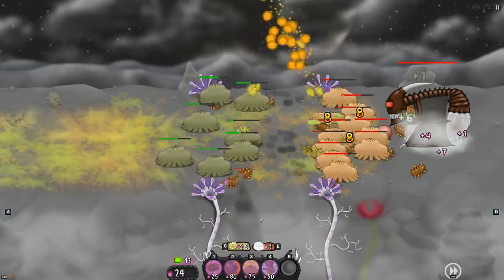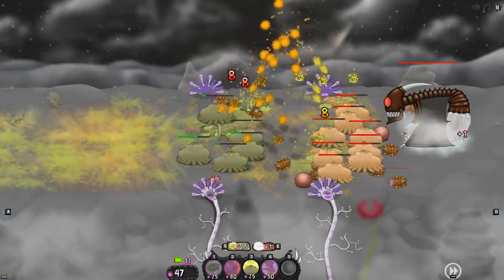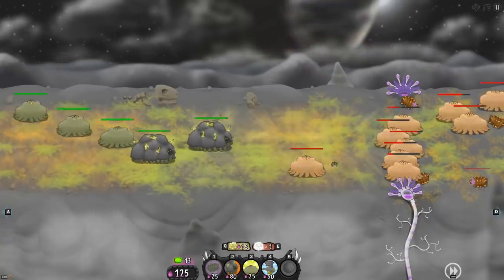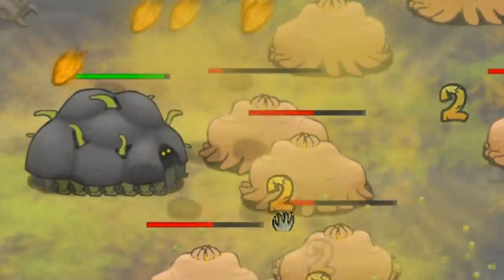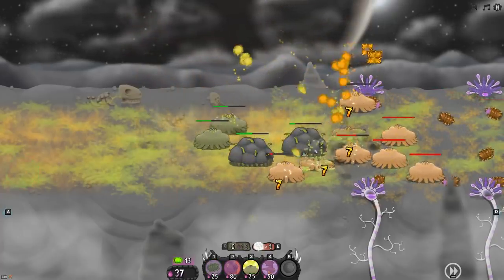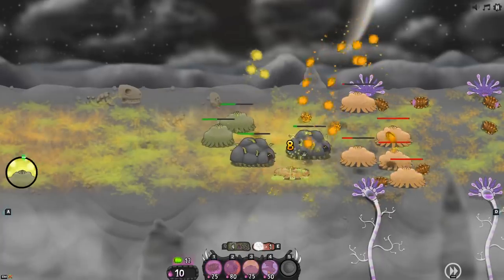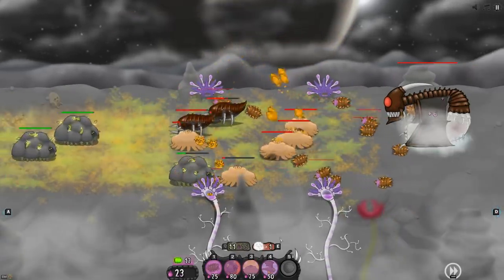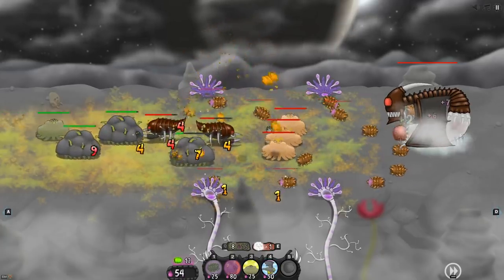Oh my god, look at all these bomb barrages — we're at the enemy gates. I can't support with neurotoxin from off screen and their spewers are just outspewing ours. Boom — we'll bring out some more tanks. But I think we need more artillery support because the tanks are doing their job and now they're bringing out melee. What is it gonna take to cross this chasm?